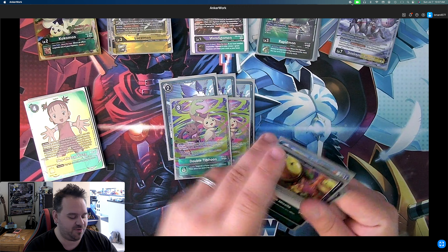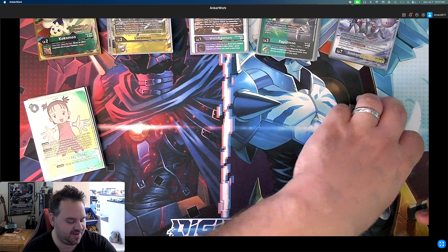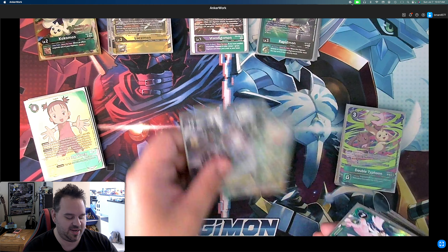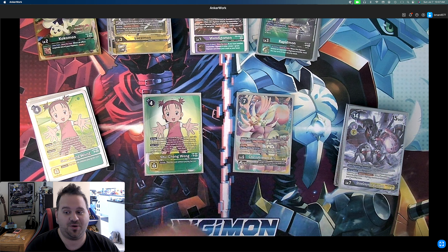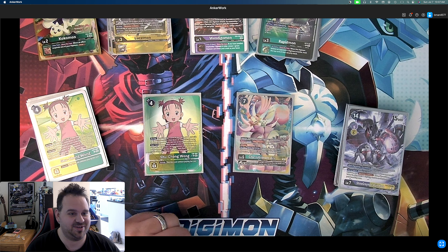That is the deck profile, guys — that is our bunny deck. It's going to be fun. Cherubimon Ace is really cool and Antilomon is really cool. I can't wait for BT17 because I think the deck's going to be even better. Tell me what you guys think — do you like this deck, do you want to play it, do you have any suggestions, is there anywhere I went wrong? Let me know in the comments down below. Thank you very much for tuning in, and we hope to see you in the next video. Have a wonderful day — that's all for now, folks.